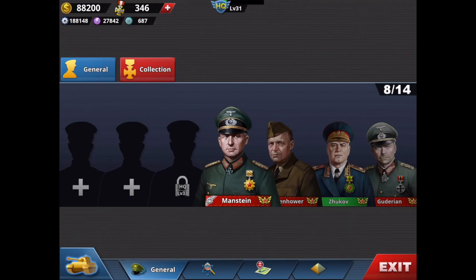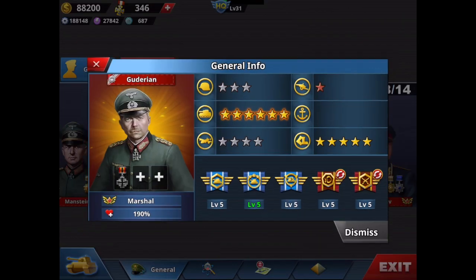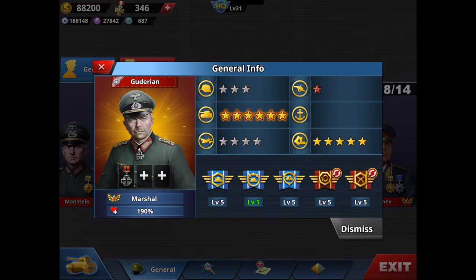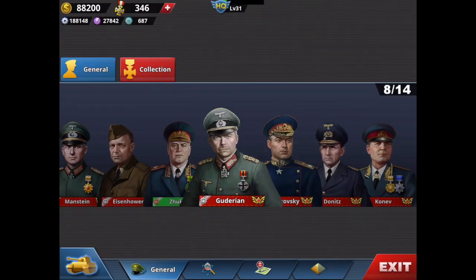You can gain additional medals with the conquest. If you have a good medal but no matching skill in your general, some generals have empty slots like Guderian. You could change the skill and give him, say, Tidal of Iron in case you got the medal for that.